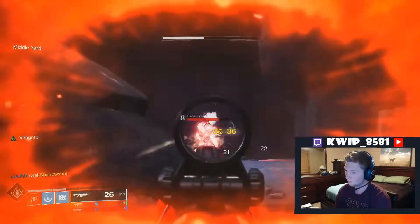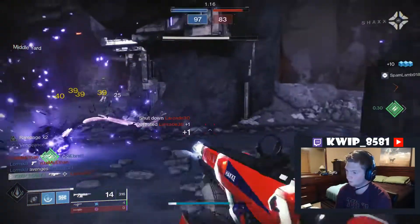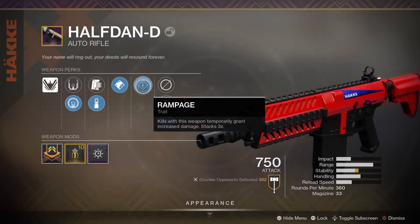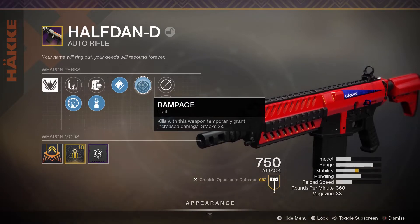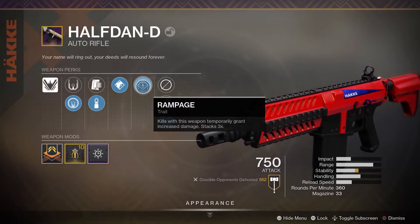Let's take a look at my primary roll that I use throughout this video — there's a secondary one I use a little bit as well that's not quite as good. Looking at this first one, it has Rampage, a fairly solid perk for this weapon. It boosts damage after getting kills, and getting increased damage with this gun is pretty potent and will really help you shred people. It's got a fairly big mag size so you can pick up a lot of kills per magazine and really take advantage of Rampage.